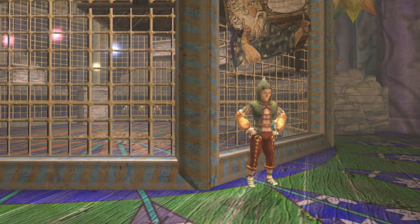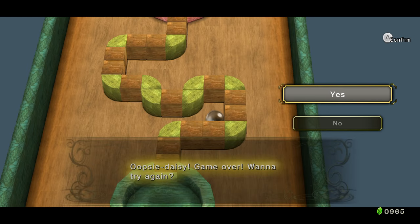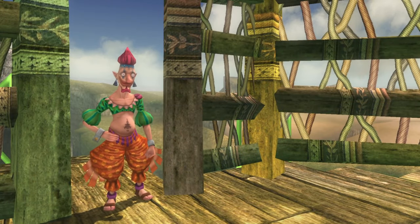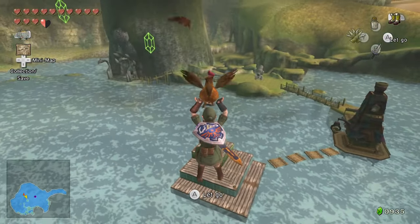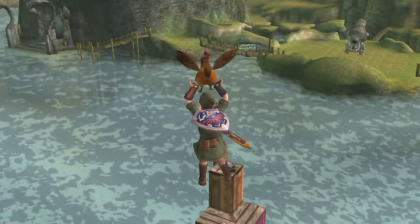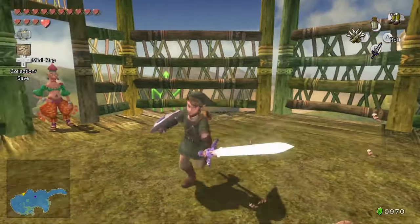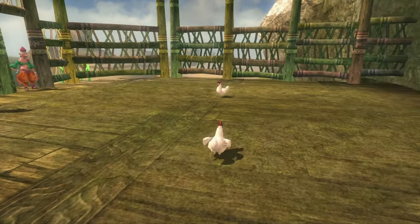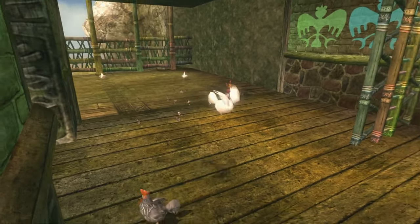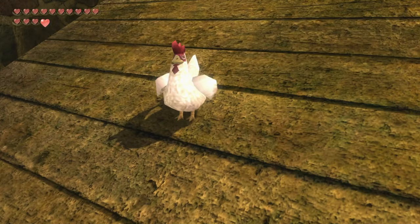Twilight Princess has some of the most fun minigames in the series. There's Purlo's Star Game in Castle Town, Iza's Rapid Ride, and Hena's Rollgoal game. But one of the coolest and most bizarre is Falbi's Flight by Fowl, where Link can pay to grab a Cucco and fly down to Lake Hylia. This can be done anywhere in the game, but if Link attacks the Cuccos in Twilight Princess he will actually gain control of the Cucco for a brief period. This is odd because traditionally, even accidentally bumping into a Cucco launches a full assault on the hero. It's something the game never tells you, making it one of the funniest secrets.